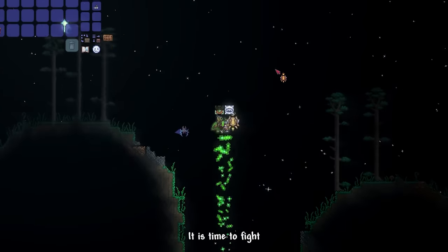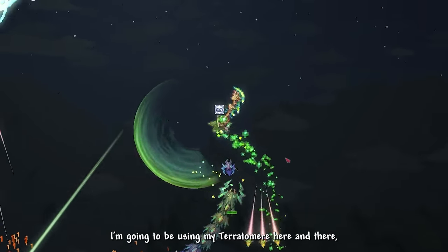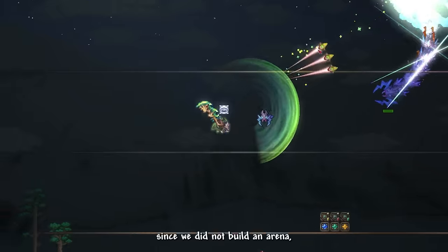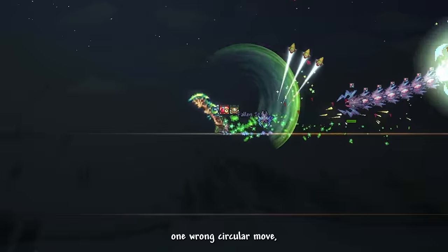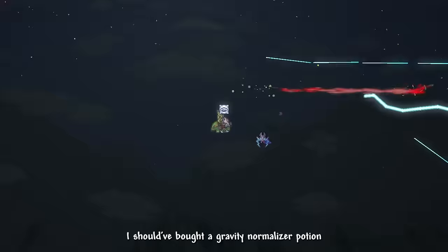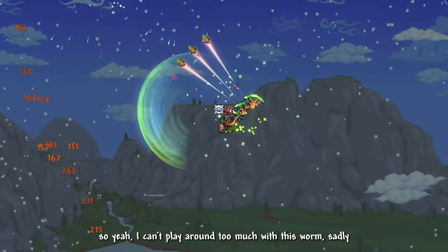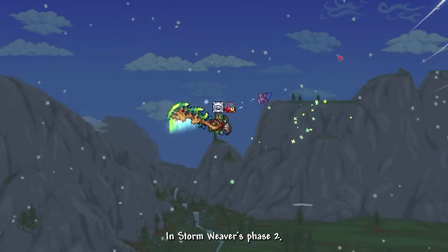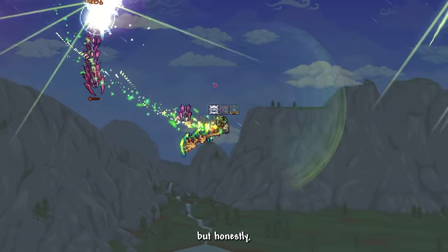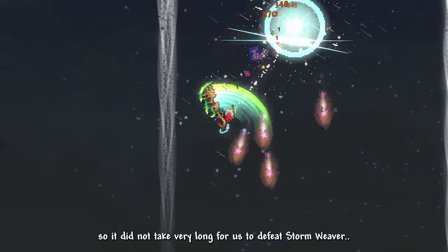Starting with Stormweaver, I also use the Terra Tomer here and there. Without an arena, this fight is the ultimate test of the circling method — one wrong move and we're dead, due to the Space Gravitational Pool. I should have brought a Gravitation Normalizer Potion. In Stormweaver's Phase 2, the worm rains down Blizzard, Tornadoes, and Lightning. But by that point his HP was already very low, so he didn't last long.